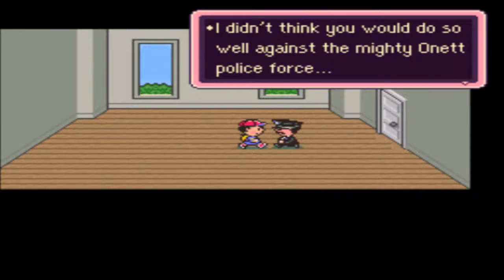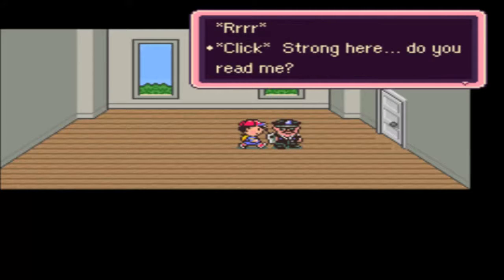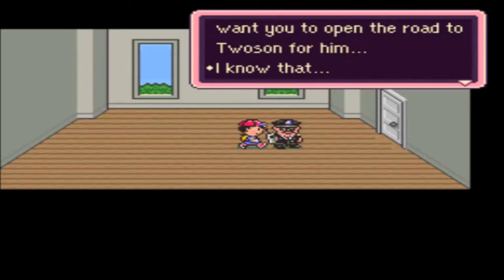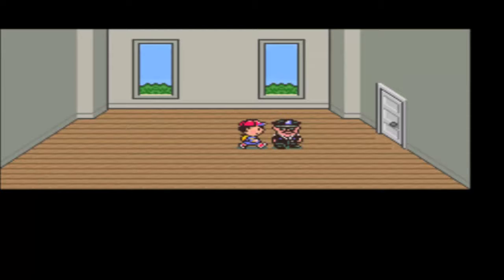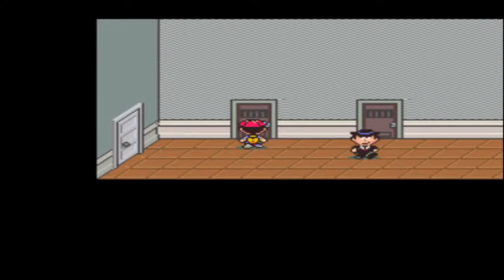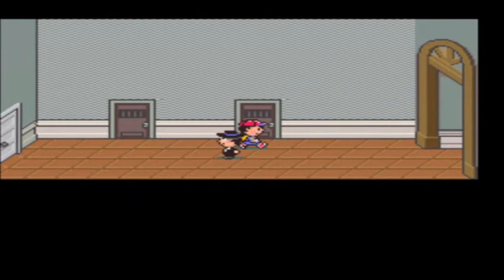'I didn't think you'd do well against the mighty Onett police force. You want me to open the road to Tucson? Hang on — Strong here, do you read me? A kid named Baron will be here in a few minutes — open the road to Tucson for him. Strong out.' 'I'm not going to question you, but I do want to see you again. Good luck.' Well, gee thanks for putting me through that gauntlet. 'I'm not really in the game — I'm a cop even if I don't look like it.' Just an undercover cop. 'This is a jail — you've got no business here.'